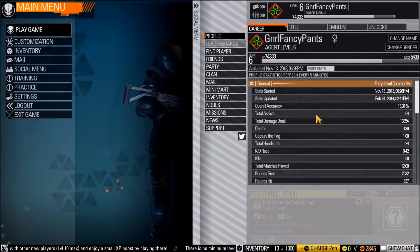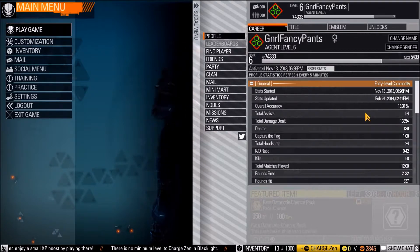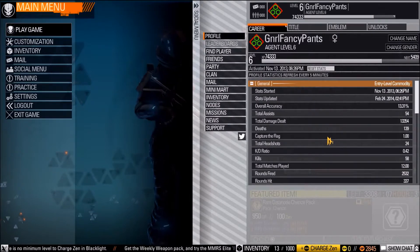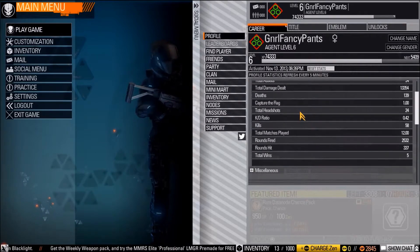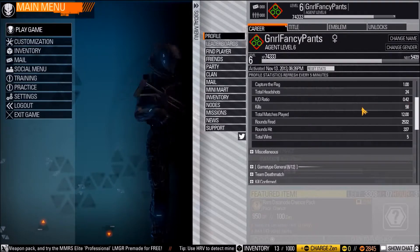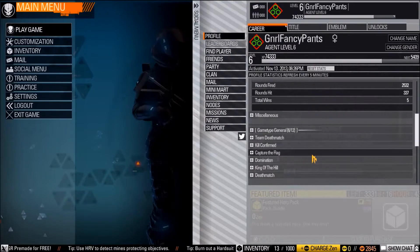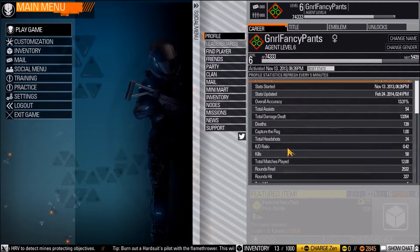This gives my stats, which are horrid — 13% accuracy. I do more assisting than actual kills. I have 139 deaths, a 0.42 kill-to-death ratio — 58 kills but 140 deaths. So that gives you an idea of what kind of player I am. There it is in all of its brutal truth.